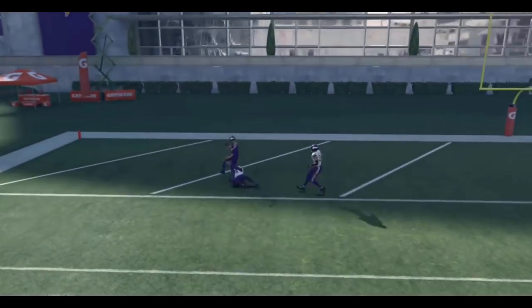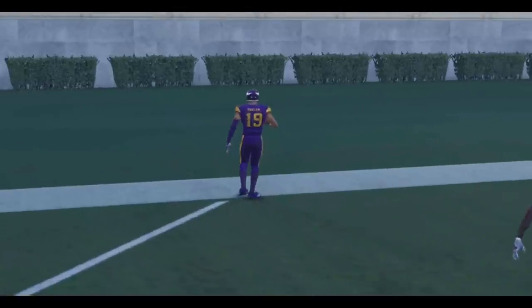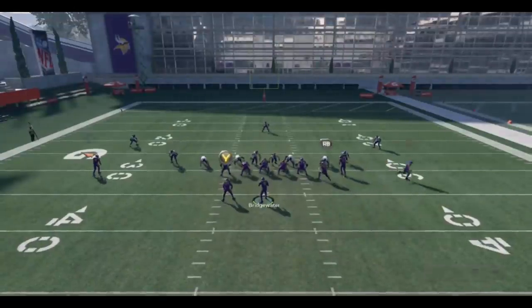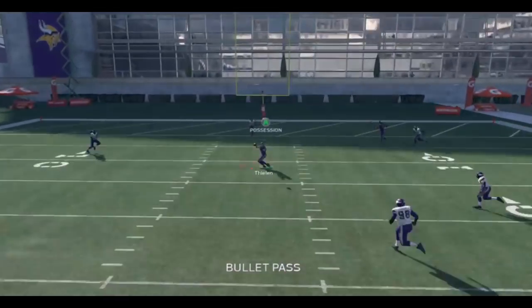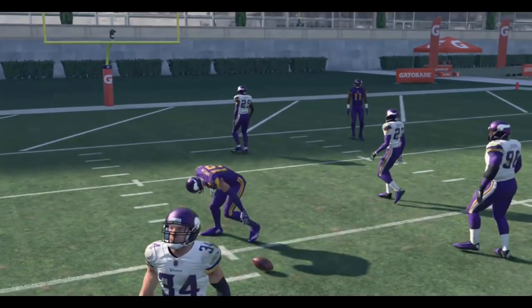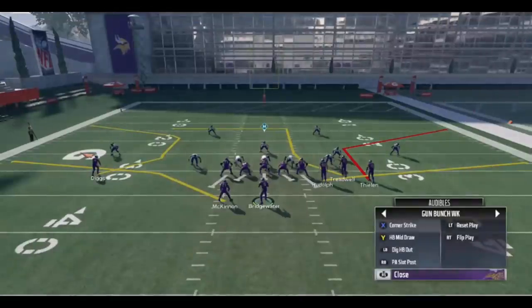That post route reminds me of the PA Post shot route out of Gun Tight Flex from last year — very tough to defend. I haven't seen a zone consistently defend that route yet. It also does a great job beating man-to-man coverage. The play is very simple to set up: out of the huddle, max protect, then streak the right upscreen receiver. That's it — three routes on the field, then you motion out the post route, and that's the setup.